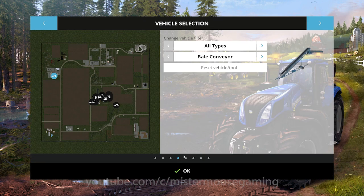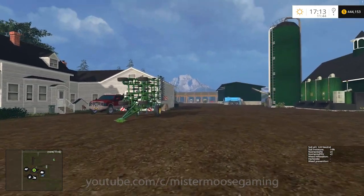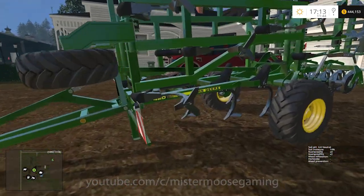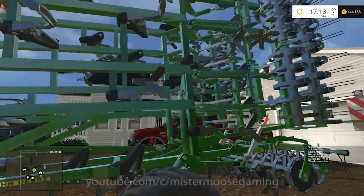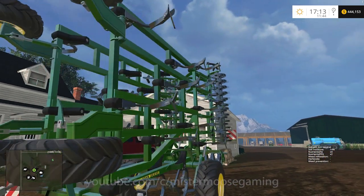I thought we'd get that and use it to do a little bit of work around the farm. This is just a chisel plow — it's got the little chisels on it, which is why it's called a chisel plow. And on the end, it's got a soil finisher on the back that just sort of breaks things up a little bit.